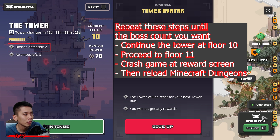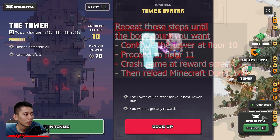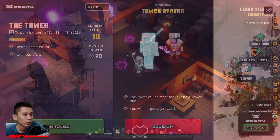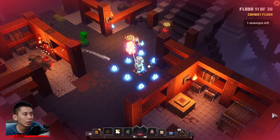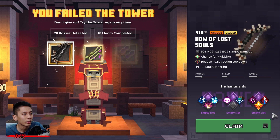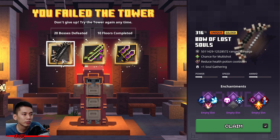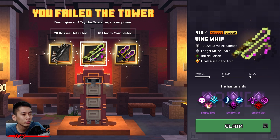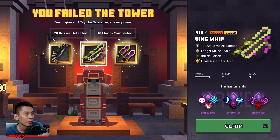Now repeat this step until you reach the boss count you want. Continue the Tower to floor ten, proceed to floor eleven, at the reward screen crash your game, then reload Minecraft Dungeons and do it again. Once you've got your number — let's say about 20 boss defeats — this time proceed to floor eleven then suicide. You will fail the Tower and claim your Tower reward. That's how to do it — easy 300 plus gilded gears, just a little trouble because you need to reload your game many times.